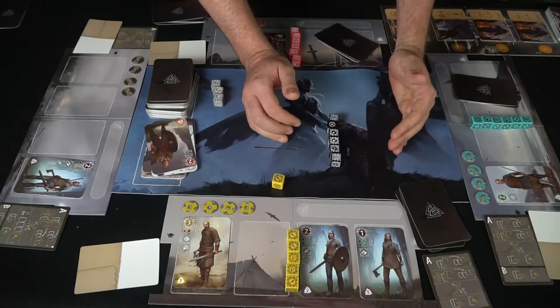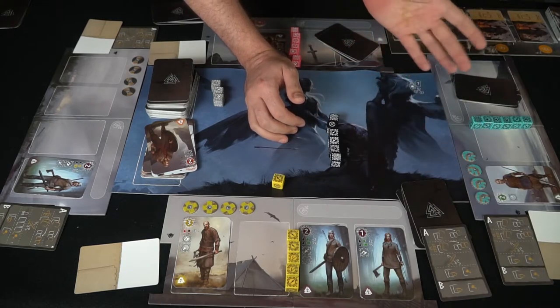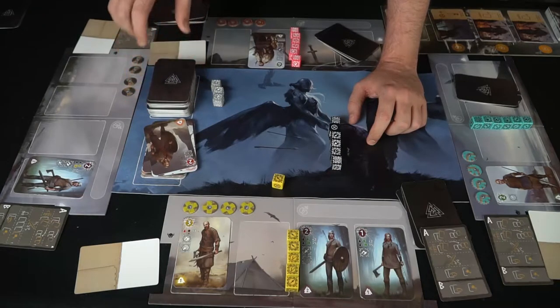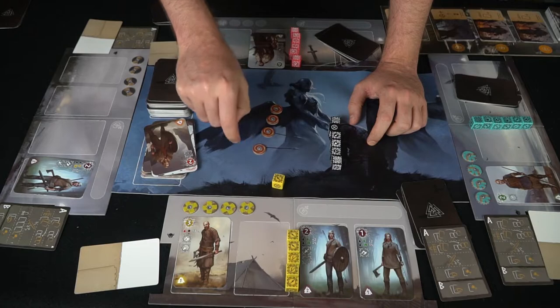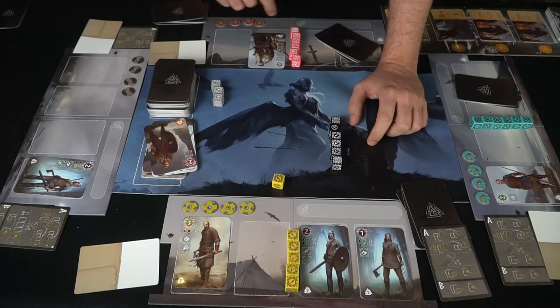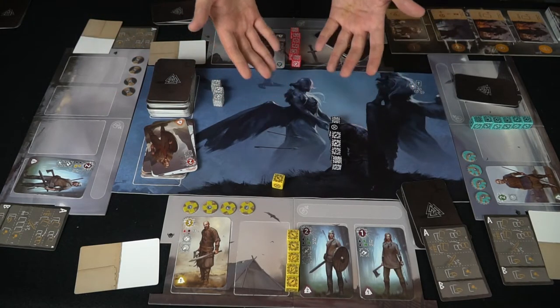That's the basic idea of how you play and the different card aspects. There are a ton of variants. The game ends in two ways: the deck runs out, or someone loses all their shields. Every time you lose a battle, you lose a shield to your opponent. Once someone loses all their shields, that triggers the end of the round, prompting one more round — Ragnarok.